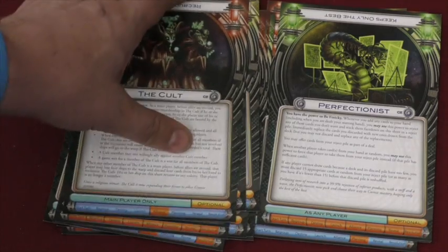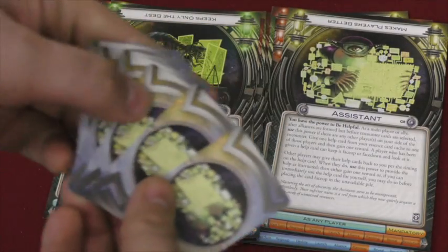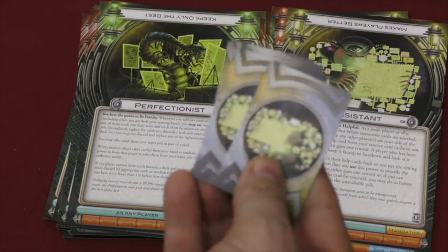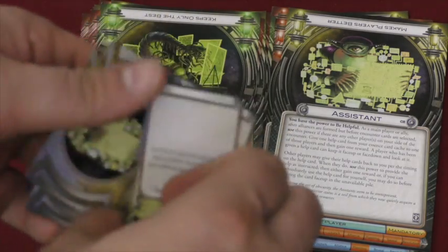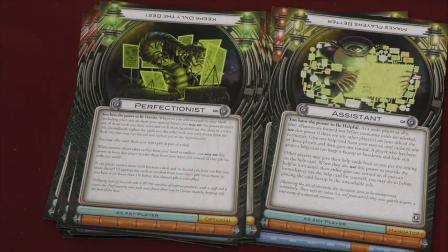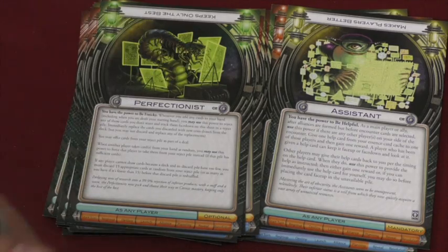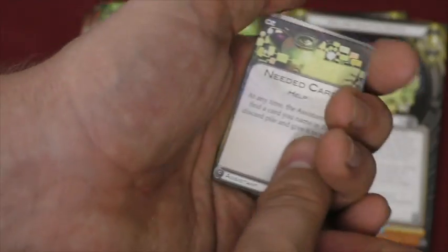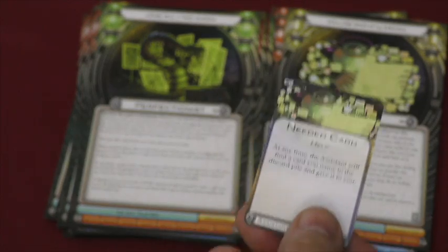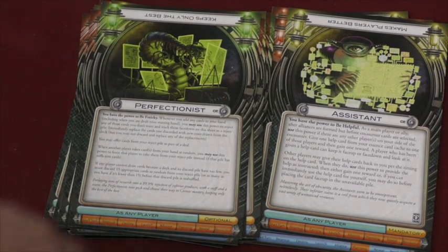The Cult lets different people join. The Perfectionist lets you get rid of things you don't like. The Assistant has some essence cards. There are six or seven aliens in this set that have essence cards. Each set of these essence cards you shuffle and draw three into your hand. Whenever you use one, you get another one. For the Assistant, you can offer these cards to someone else — if that person gets the card, the Assistant gets a reward, and later that person can use the card for a reward. For example, the Assistant can find a card you name in a discard pile and give it to you — that's fantastic. The Assistant can also get another reward when you decide to utilize what they've given you.